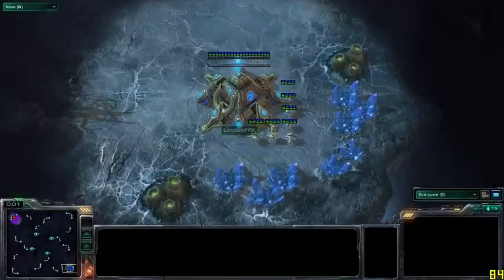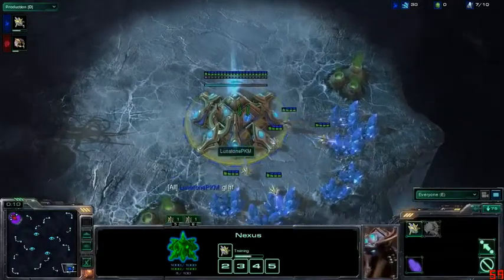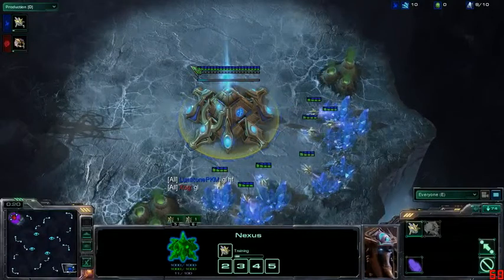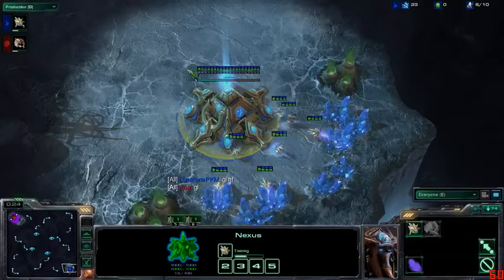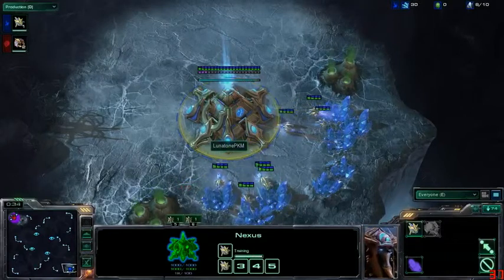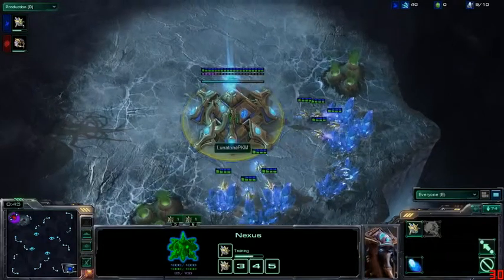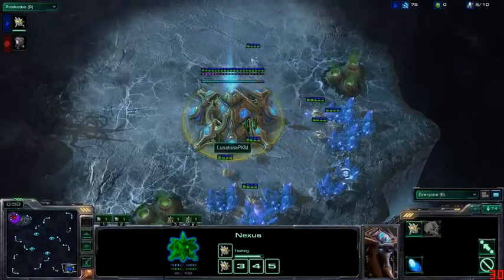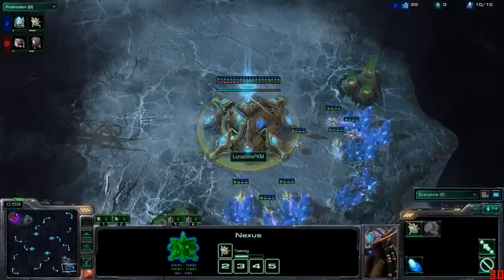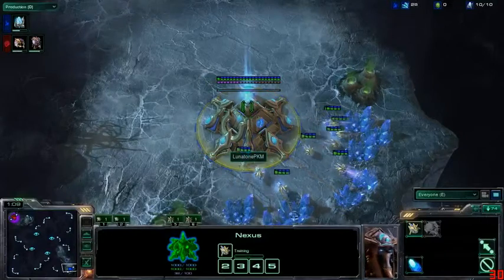Okay, everyone loading up — not the slowest one to load this time, that's a plus. Thanks guys again for joining — I'm the Cat's Pajamas alongside Anabisi, broadcasting the CSL Round of 32, day four of the playoffs. A matchup between University of Maryland Baltimore County and University of Pittsburgh. The UMBC representative in the bottom right of GSL Crevasse is Sujun Moon — goes by Lunatone. I believe he's a member of clan Saga, an all Korean-American clan.